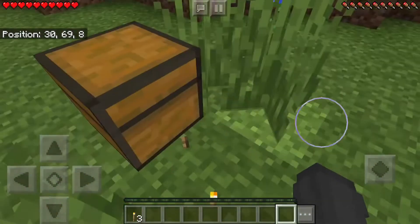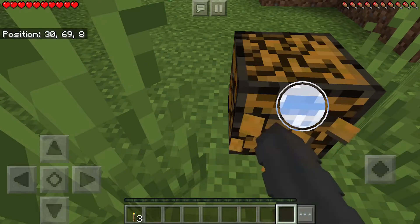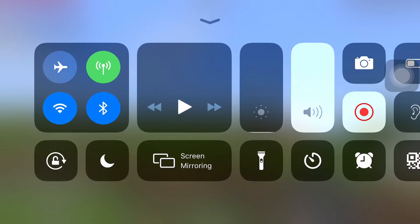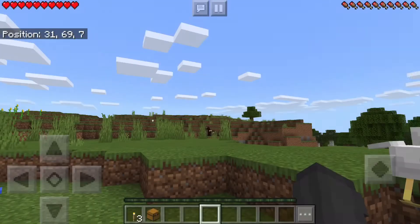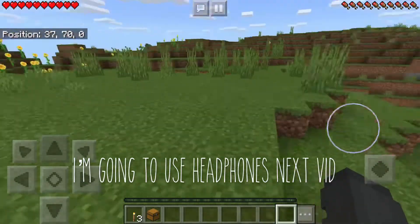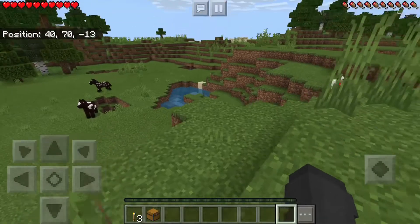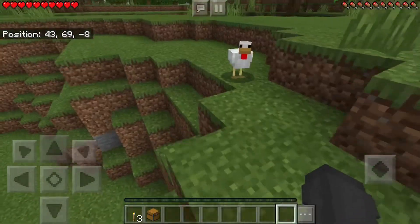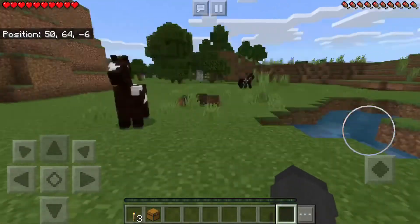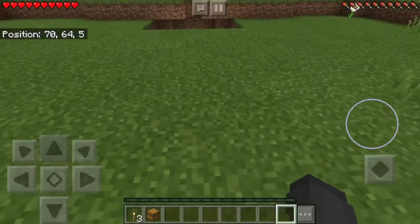I'm probably going to build a house somewhere bigger. I already see some horses but it means I have to find a dungeon or a village to get a saddle, because unfortunately we cannot craft a saddle — we have to find them.